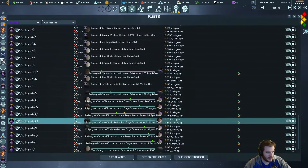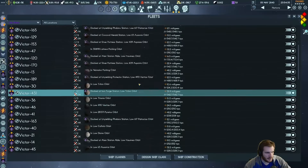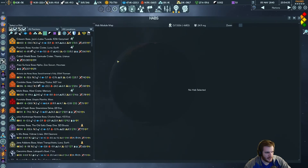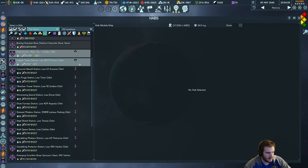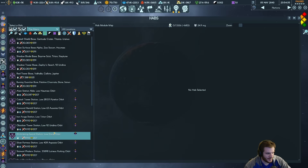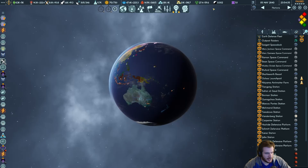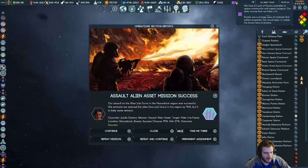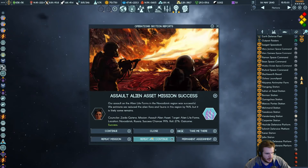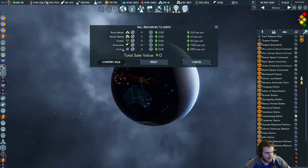Hopefully, once we build up a nice sizable Titan fleet, we can cause some havoc. I wonder if we're going to take out any of the HABs the aliens have. It feels like a no when you're wrapping 20,000 strength in all your bases. But we can try — we've got to do something to get exotics, and there's no other way. We can't just buy them — wish we could, but we can't.